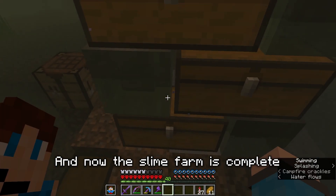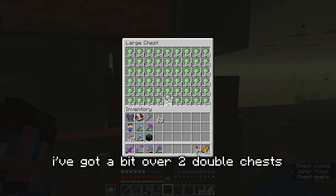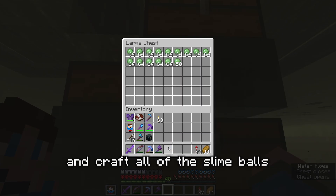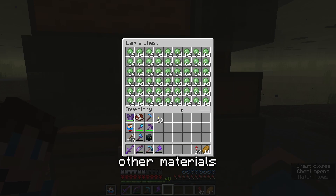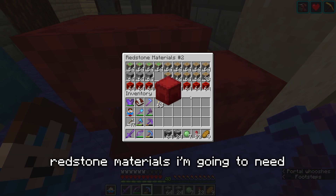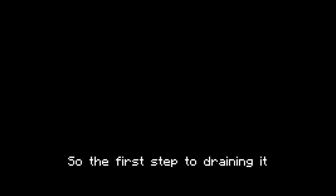The slime farm is now complete, and after doing a bunch of AFK'ing I've got just over two double chests full of slime balls. I'm going to craft all the slime balls into slime blocks and organize all the other materials. All of the redstone materials I need for the flying machines are now fully collected, and I've got everything I need to drain the ocean monument. The first step is building the glass wall around the outside, but first I need to build the circle outline.